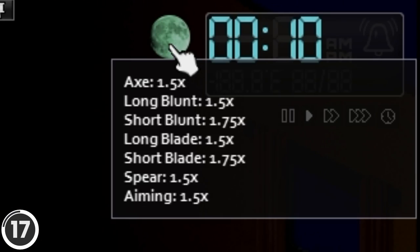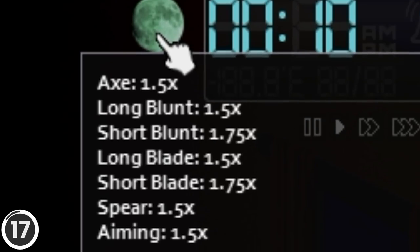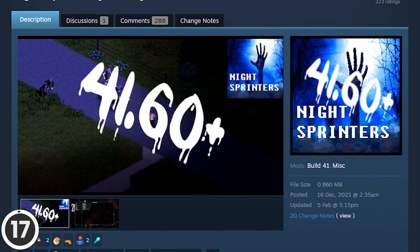You can also enable or disable an indicator that shows the current applied bonuses. If you're looking for a challenge, you could pair this with the Night Sprinters mod.